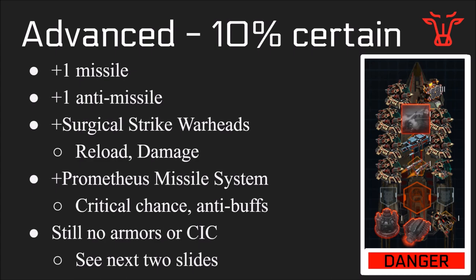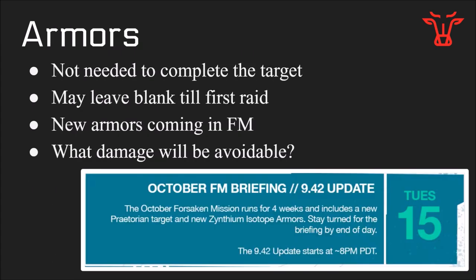I haven't talked about armors or CICs yet, but I'll do that now. Armors are not needed to complete the target, and I might even leave it blank till after the first raid, because there are new armors in Forsaken Mission — they're actually out already now. You can get them for 25 million points each, and there's only one armor of each kind per ship. I'm still not quite sure what damage will be avoidable or not avoidable. It seems that all turrets in enemy targets deal missile damage, while ships deal corrosive damage, so if you drive perfectly you might avoid all corrosive damage and won't need corrosive armors. So if you're going to put armors on your ships, go with one of each from Forsaken Mission, but do those last after all your weapons and specials.